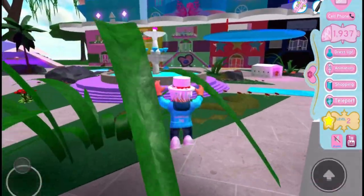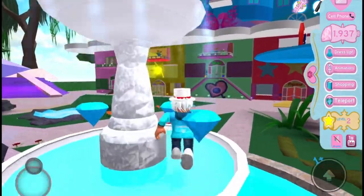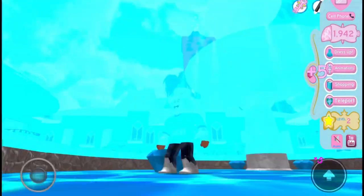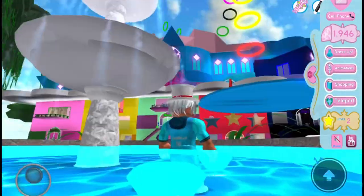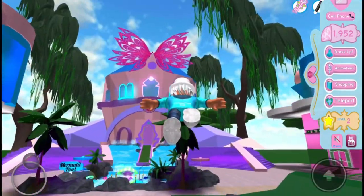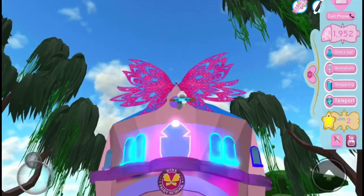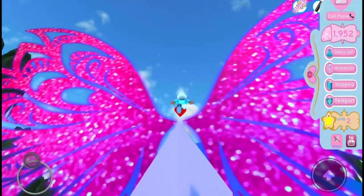These next ones are the more obvious gems that everybody knows about, so we'll fly and grab them like this. Let's get the pink gem right over here. Now there are secret gems underneath this area — they're kind of tricky to get but all you have to do is tilt your camera and you should get them pretty easily. I've noticed that in every server, no one collects these.